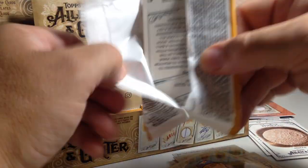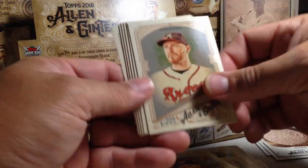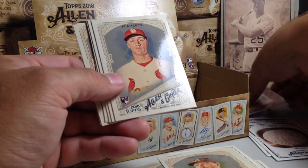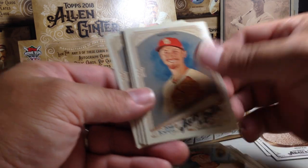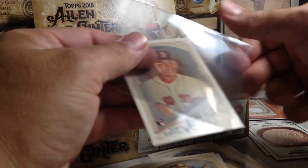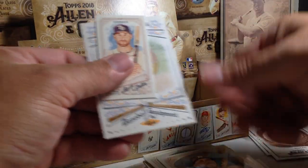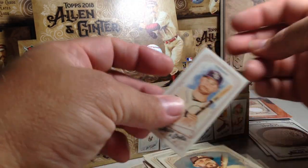Hot boxes are nice because you get the glossy rare cards, especially if you're able to pull some of the rookies. But I've never seen a good hit — like an autograph or something like that — out of these. They're always relic cards. Jack Flaherty rookie, Luke Weaver, Roberto Clemente. I forgot about Raphael Devers too. We are definitely scoring some great rookies and getting glossy cards out of them, which is great.